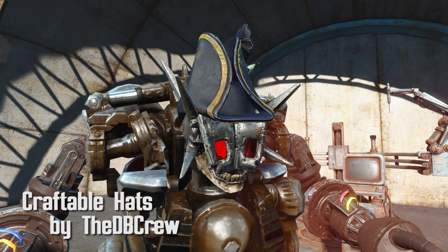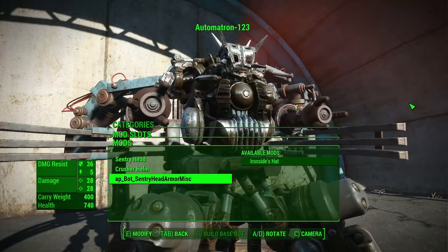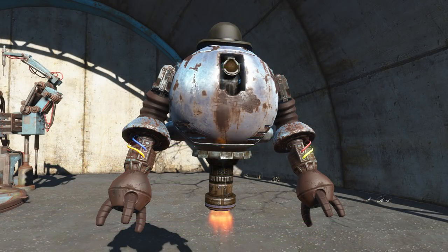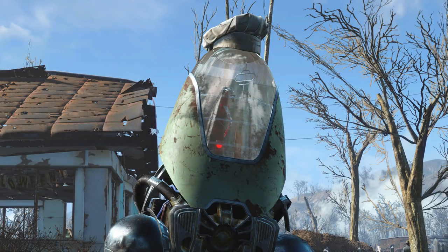Craftable Hats by the DB Crew. This adds three hats to their respective robots. The mod author is currently trying to get the hats to work on every bot, but for the time being they're restricted to the hats originally made for them. The chef hat is for the Protectron head, Ironside's hat on the Assaultron head, and the bowler on Mr. Gutsy heads. The hats are listed under the head category. It's worth it when you've got a good old chef Protectron.